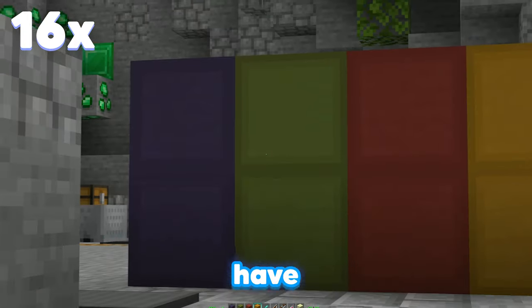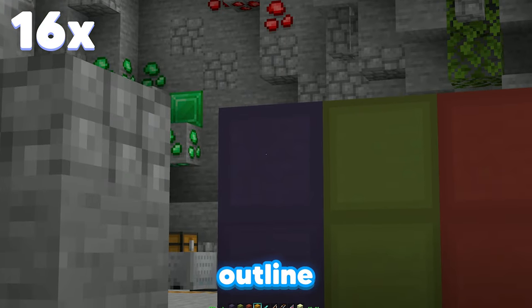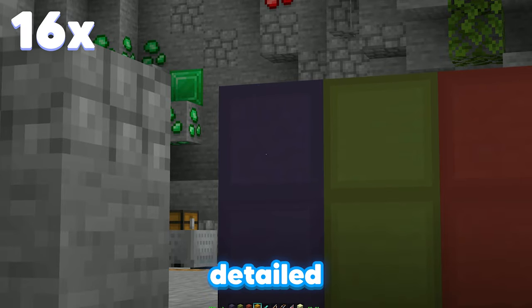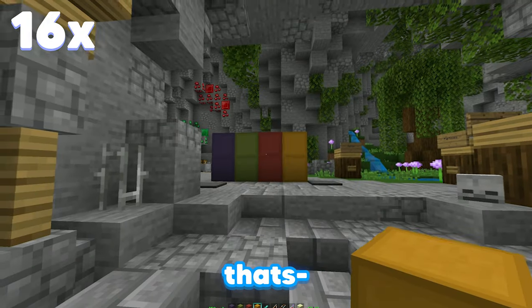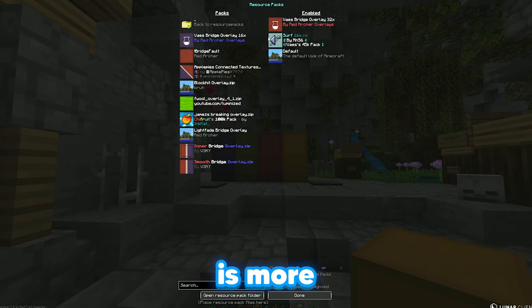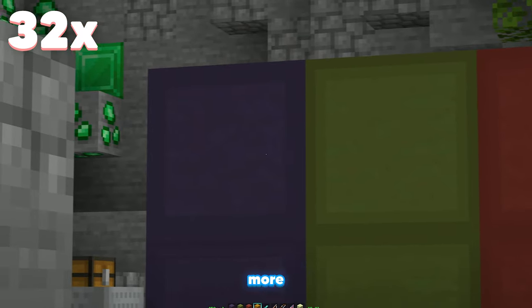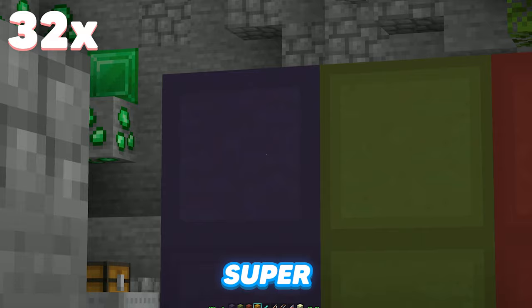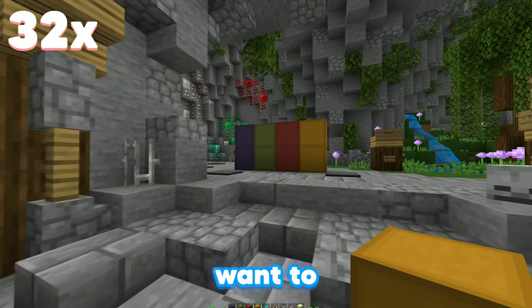Clay blocks have the overlay added to them. You can see it's very nice — it has a very clean outline, and then it transitions into a cool detailed design in the middle, something that no one has seen in a bridge overlay for a while. That's the 16x version. The 32x version is more detailed in the middle but the outline remains the same — same concept, but the middle is just much more detailed. They both look super clean.